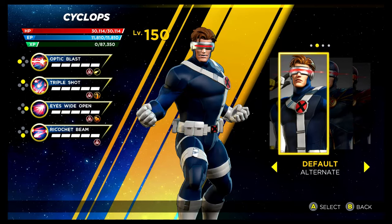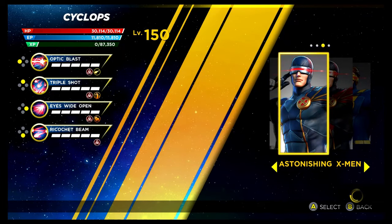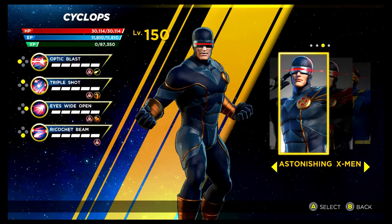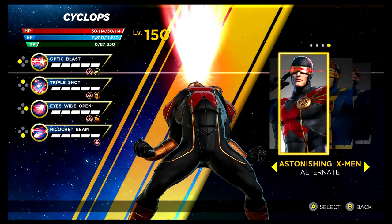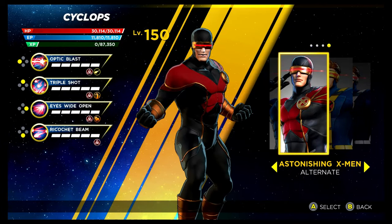The next character is Cyclops. Like Colossus, the alternative costume is unlocked via the Psy Infinity Rift. We have the Astonishing X-Men costume next — this one looks great, unlocked via the Shield Depot. Then we've got a nice red recolouring. I believe this ties in with possibly the Phoenix Force costume — it's supposed to look slightly like that, but it does look really nice anyway.